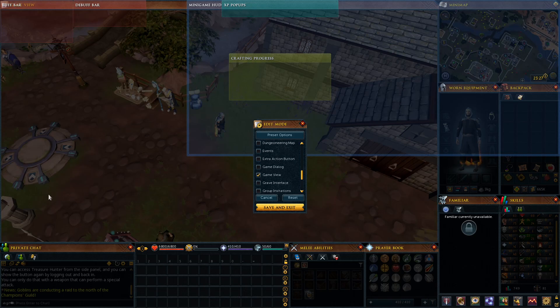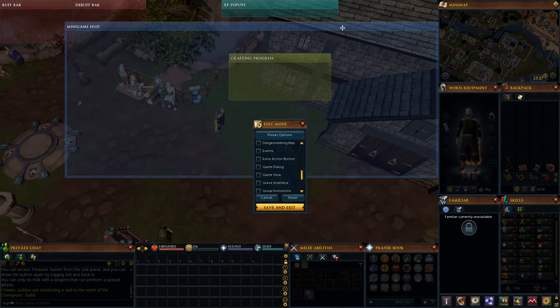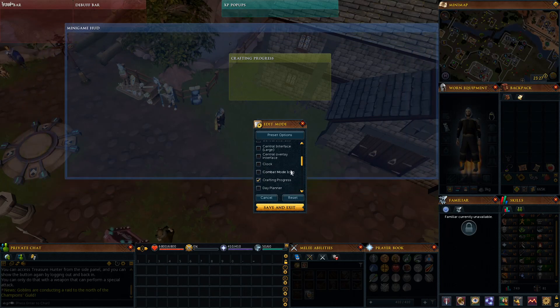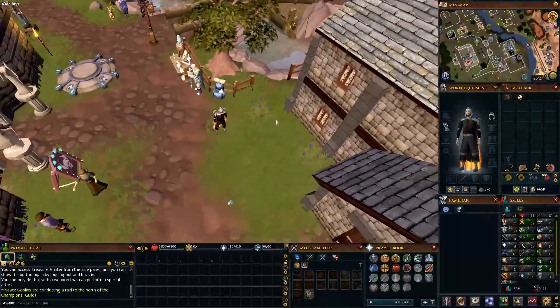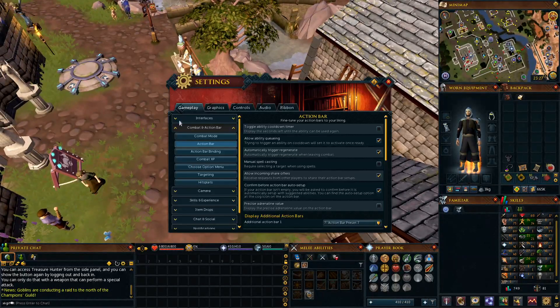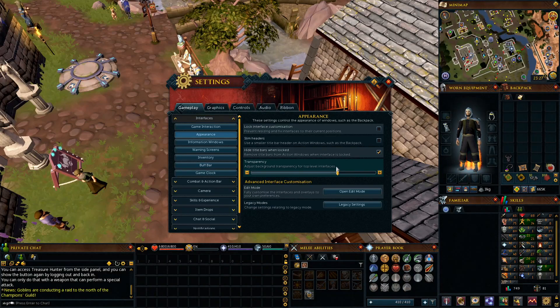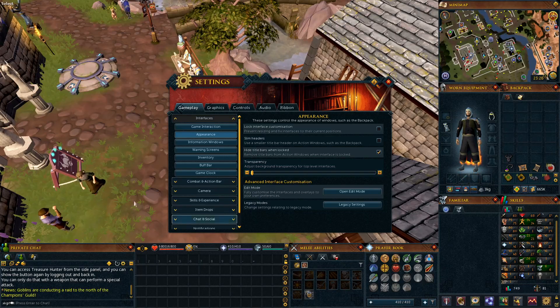Now the game interface is positioned correctly. There's also a minigame HUD element we can move and adjust as needed — I'll just keep it as is for now. Save the game view window exactly how we want it. It automatically sets transparency, so go back to Appearances and adjust it — you can have it fully opaque black or fully transparent to show the regular RuneScape background.